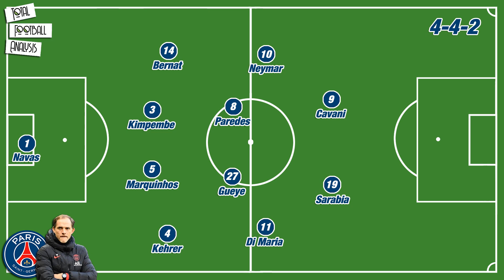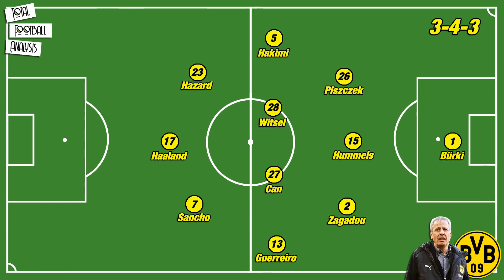Leandro Paredes accompanied Idrissa Gueye in midfield, closing out a trademark 4-4-2 formation. On the other side of the pitch, Favre lined his side up in a 3-4-3 system that mirrored the one used at Signal Iduna Park when they managed to beat PSG in the first leg.